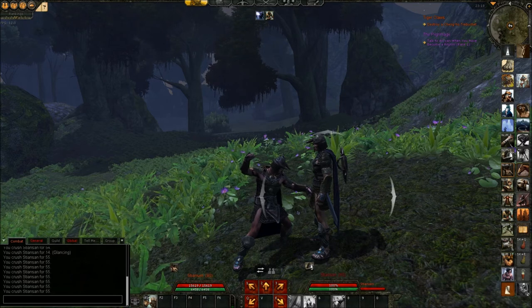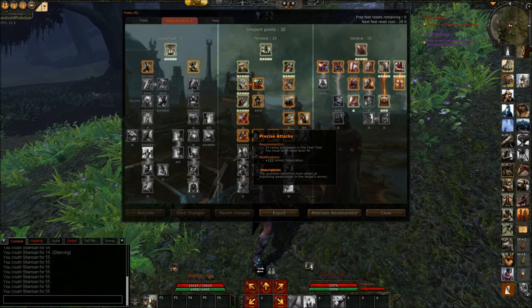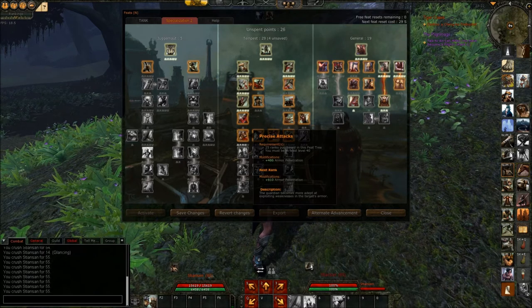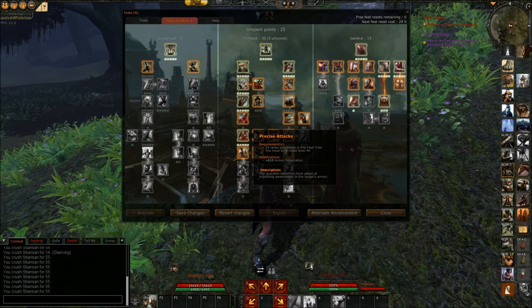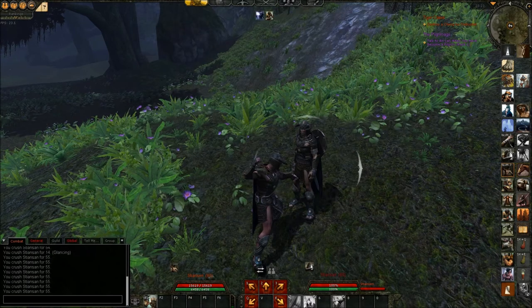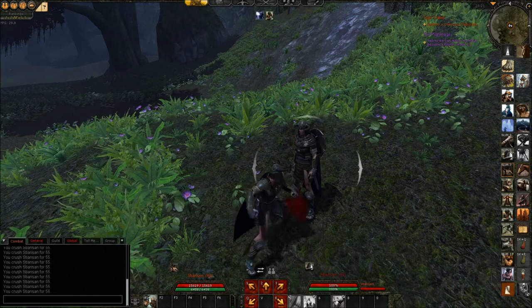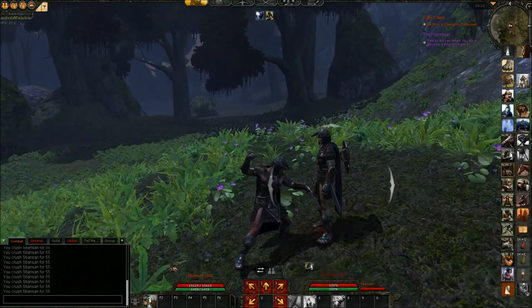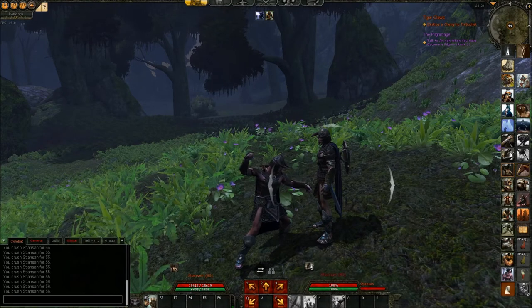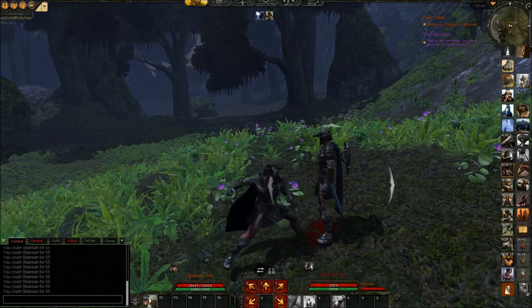Putting back on the bracers, and now we are going to put some points in armor penetration — there we go, 600 armor penetration. Save changes. Now let's see: for our test here with the bracers on, we are now doing 56 damage.